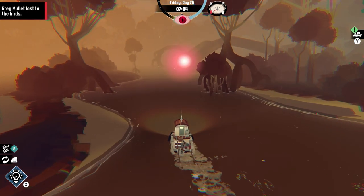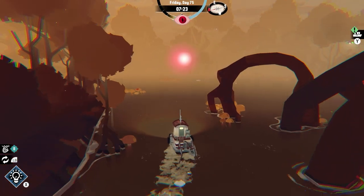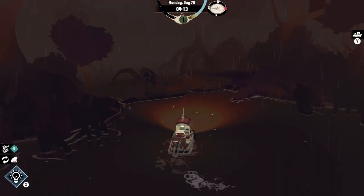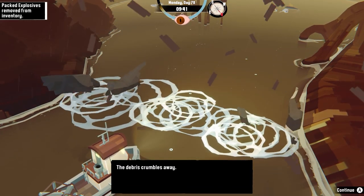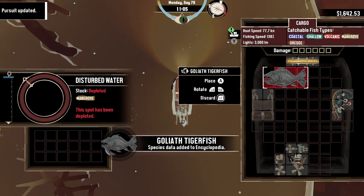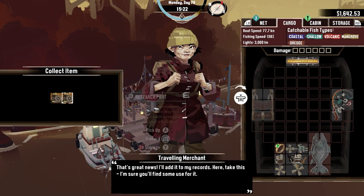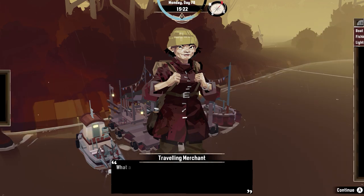I decide to continue and explore Twisted Strands so I can finish up the two remaining upgrades for my boat. I continue exploring, fishing, and dredging, as I notice several blocked paths. I get some more explosives, and end up finding the Goliath Tigerfish that the merchant has been asking for. After noting the location, I get two more research points and I'm free to sell this gigantic fish.